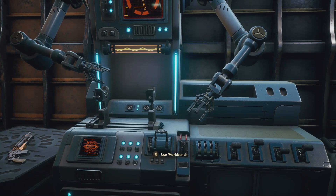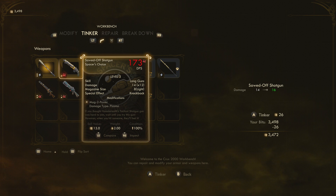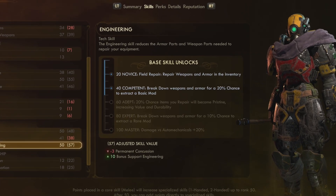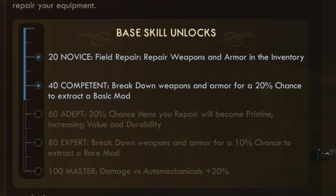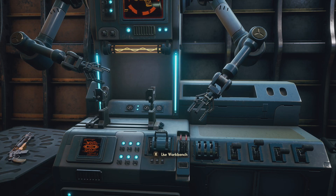The benefits of workbenches are indeed fantastic. Not only can you modify your weapons, you can add base stat increases to them, repair them at a cheaper cost, and get more resources back whenever you break items down. That is, if you do have the engineering perk at level 20 — field repair — you can repair weapons and armour in the inventory. If you don't have that, you're going to have to wait until you find one of these workbenches, so I highly recommend you increase the skills in engineering.